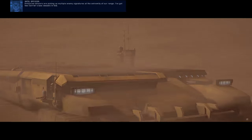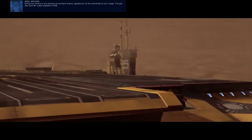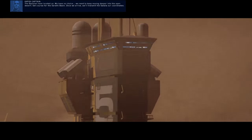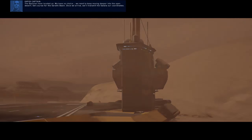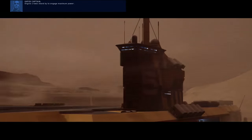Enhanced sensors are picking up multiple enemy signatures at the extremity of our range — I've got two carrier class vessels in tow. So we've got two of them as well. The Galphian have located us. We have no choice — we need to keep moving deeper into the open desert. Set course for the Serathi Basin. Once we arrive, we'll transmit our coordinates to the Sakala. Engine crews, stand by to engage maximum power.